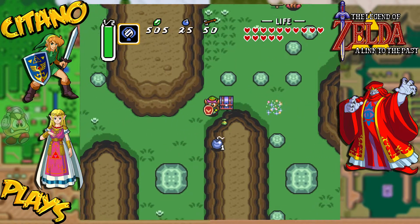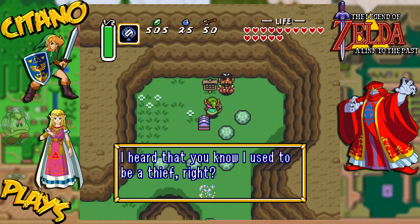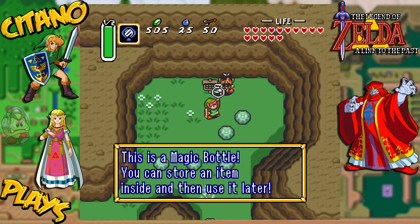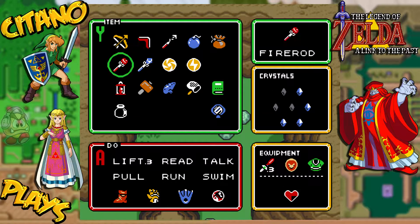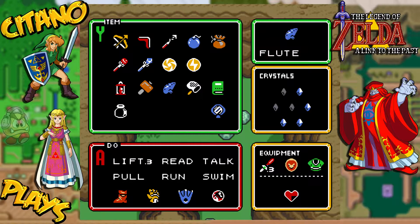Now, this guy here - I heard that you used to be a thief, right? He says: 'I'll open the chest for you. Will you keep it a secret from everyone else? Promise not to tell.' And he opened the chest - it's a magic bottle! This guy has given us another magic bottle from the chest. And now we have them all - four bottles. Very, very nice. We need to fill them up though; we only have one fairy left and it's going to be important to have these ones prepared.